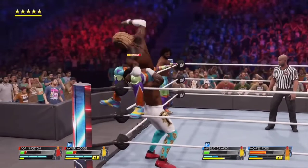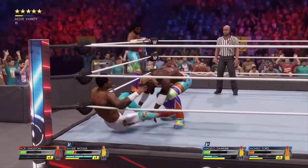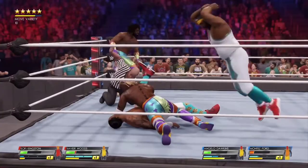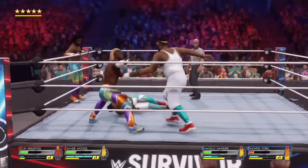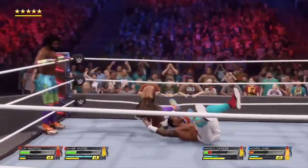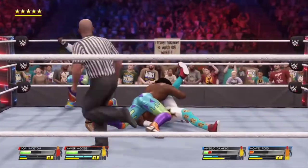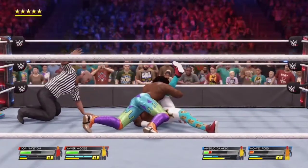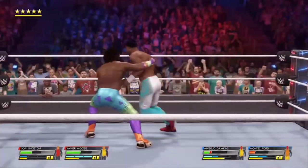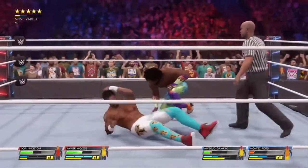Into the corner he goes — a perfectly placed target. And now a European uppercut. Oh, a power bomb — that might be it! Here's a cover, could be it — and there's the save! Dawkins sent to the outside. What are we going to see here? What a neckbreaker! Xavier Woods in with the tag — he may get the three count right here, this is it.